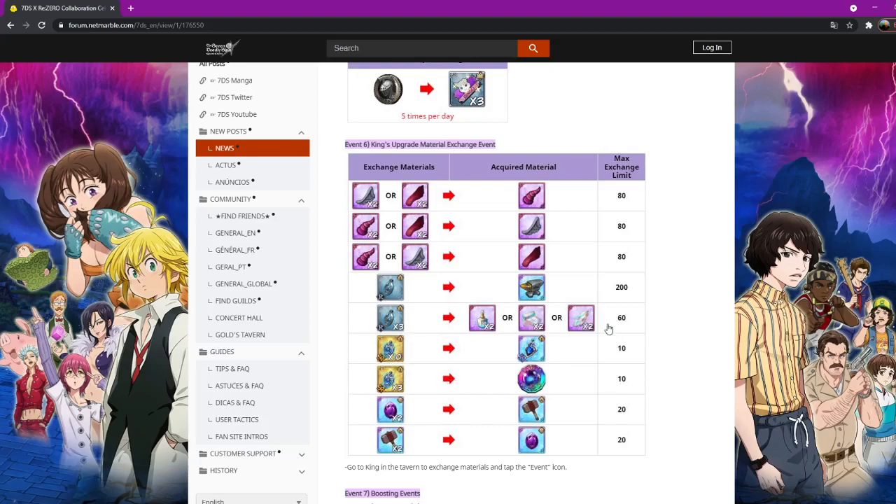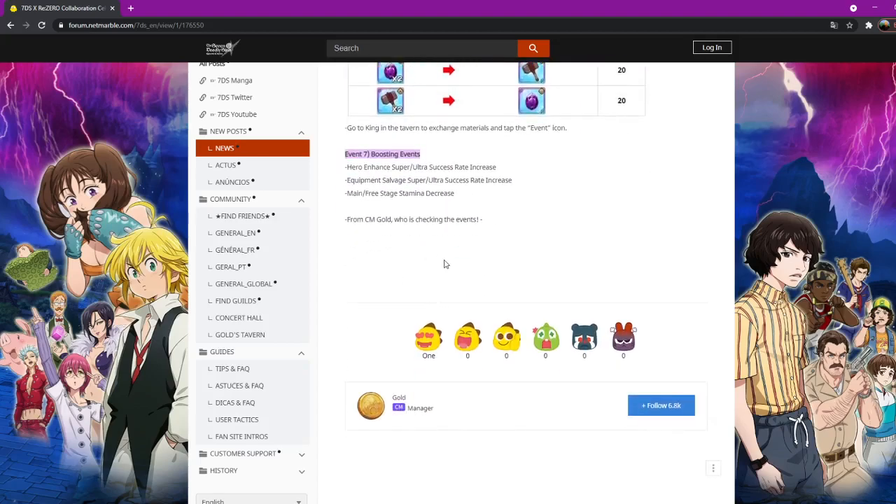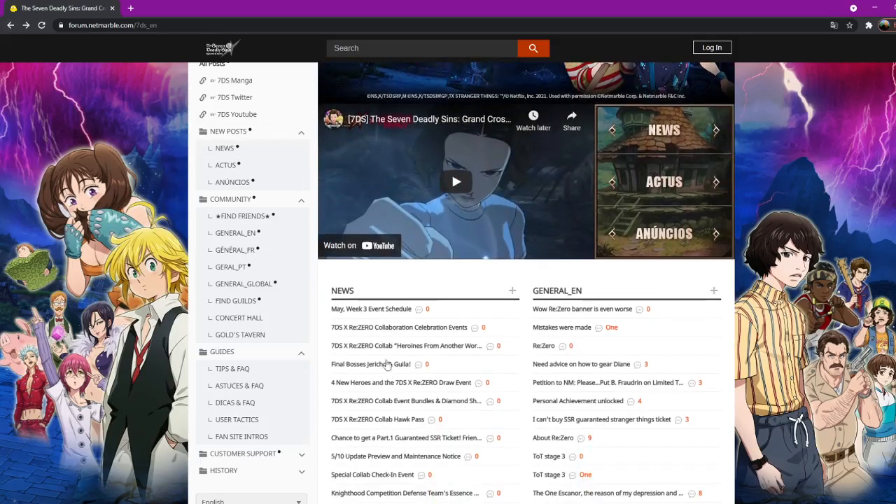There's a bingo event — I like all this stuff. Coin shop exchange: King's exchange event. You can get rare and SR pendants for all this stuff. I'm digging it.